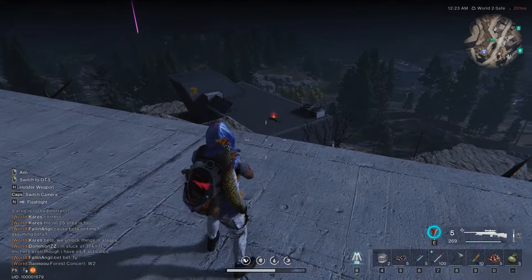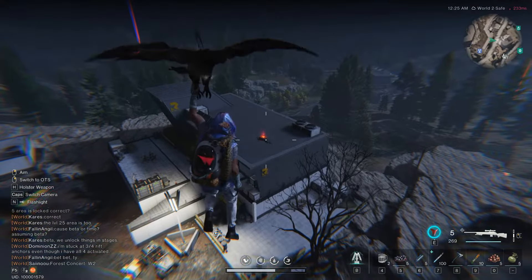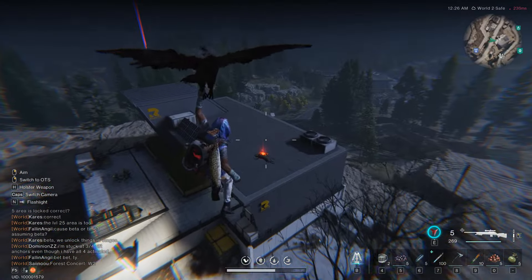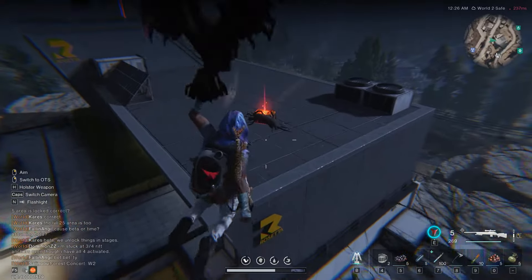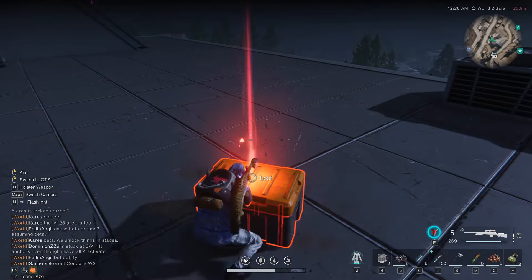This is the last mysterious crate that we can find in Broken Delta. As you head towards the top of the cliff next to the monolith, look to the east and you will see a mysterious crate on the roof of one of the buildings below.